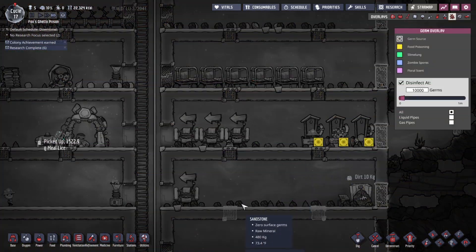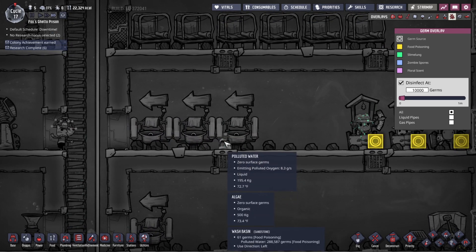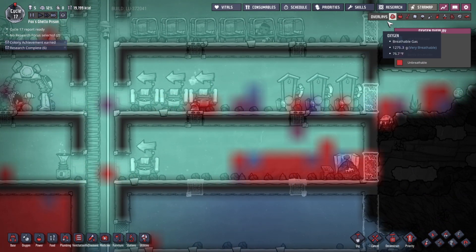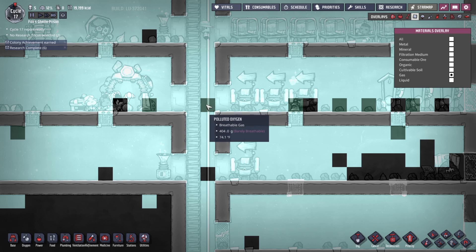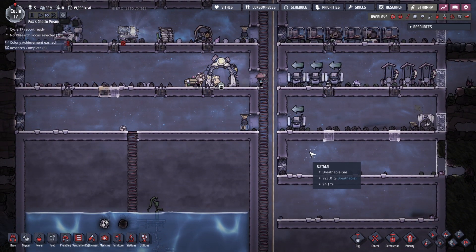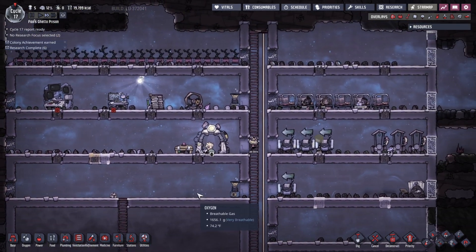If we use our germ overlay again — it's not a problem yet, but this polluted water can start to become a problem. Let's check our gas overlay. Here's the polluted oxygen. It's not very much and there's no germs inside of it. Polluted oxygen is basically an environment for germs, but if there's no germs to inhabit the polluted oxygen, then it's not really a problem. That doesn't mean we shouldn't get rid of it though.